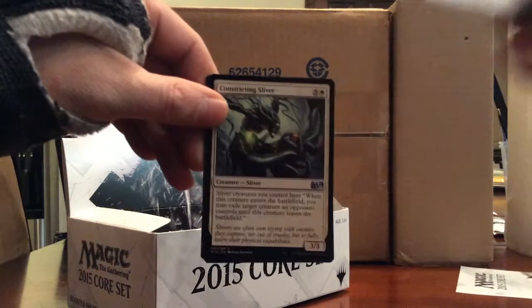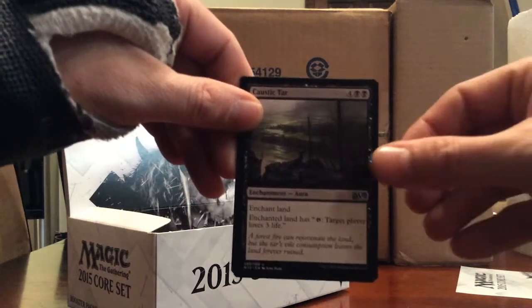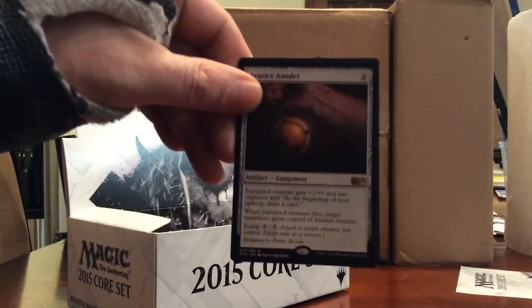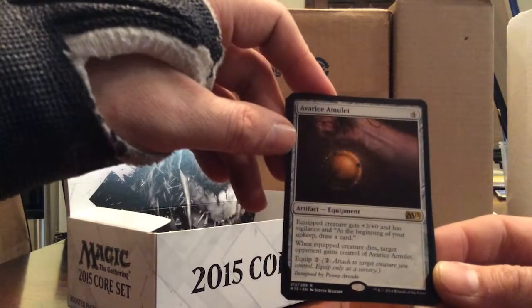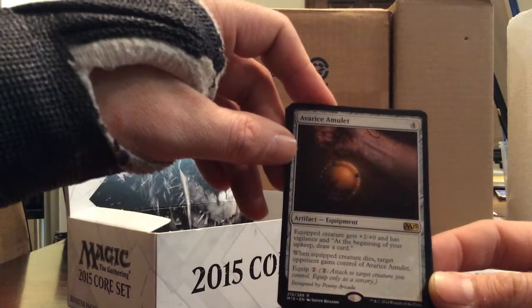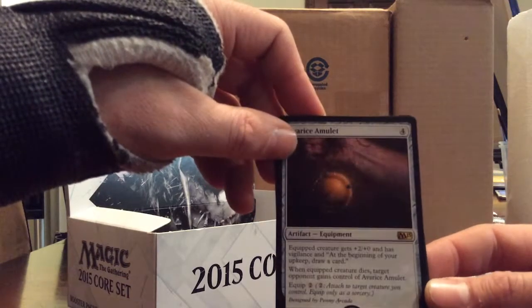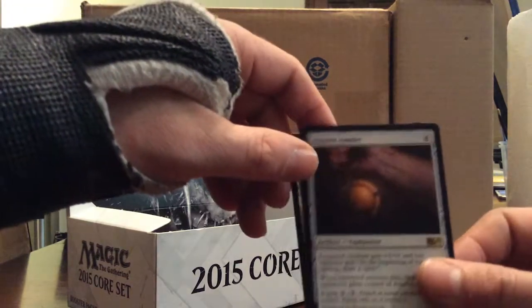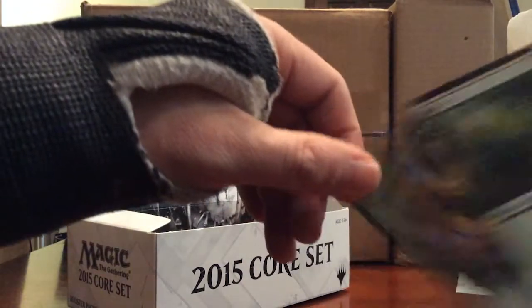Gargoyle Sentinel, Constricting Sliver, Caustic Tar. Rare is Avarice Amulet - four, equip: creature gets +2/+0 and has vigilance. At the beginning of your upkeep, draw a card. When the equipped creature dies, target opponent gains control of Avarice Amulet. That can suck - as long as you keep it though.